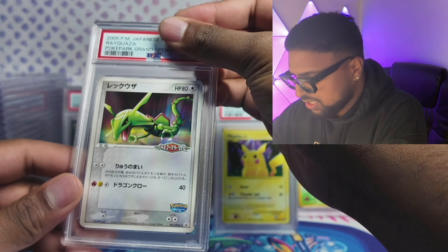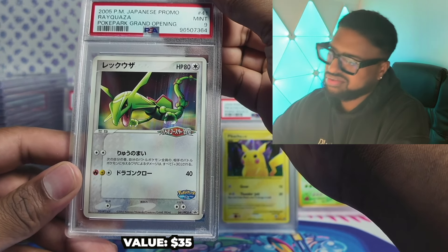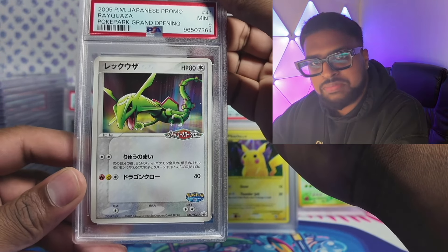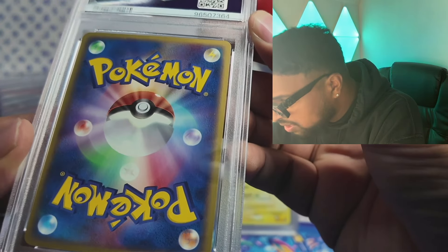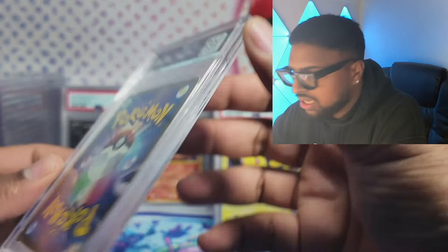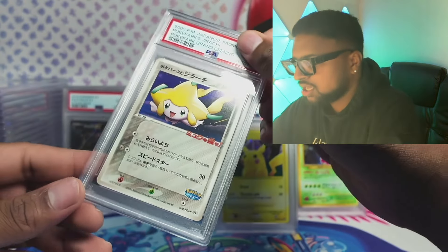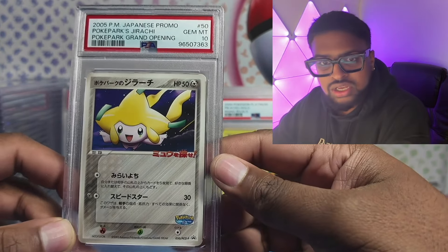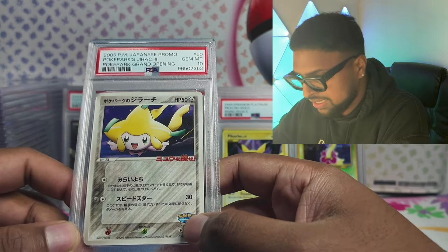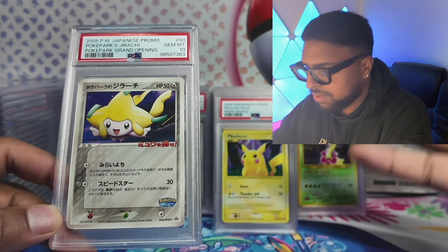Rayquaza Poke Park — I would have got this fresh out of the pack. Got a 9 on it unfortunately. I do see one little spec on here. And it should be another Poke Park — Jirachi — gem mint 10! You'll love the Poke Park cards, just unique artworks exclusive to Japanese, a little Poke Park logo. Pretty cool — something from a Pokémon theme park back in the day.